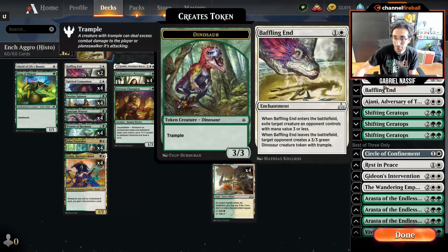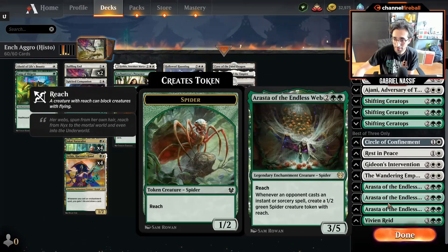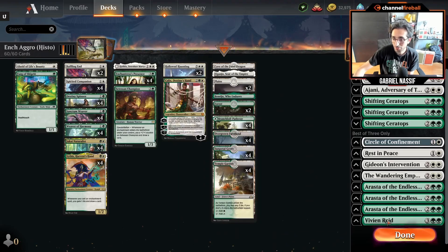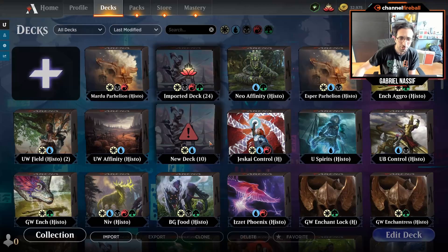Sideboard for Enchantress: Baffling End is pretty key because there are decks like Auras and Arcanist with really annoying creatures you need to kill — you can't just block or fight in combat. Arasta was for Phoenix matchups. I was trying out new Planeswalkers as a plan against decks with Planar Cleansing or Rampage of the Clans plus Meathook Massacre — so when they sweep my enchantments, I still have permanents in play. Ceratops for some blue decks. That deck was fun and I won a decent bit, but at the end of the day I would not recommend it.